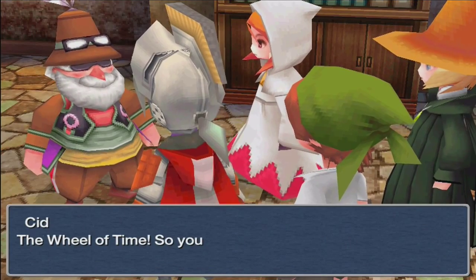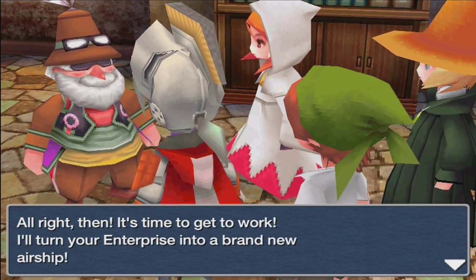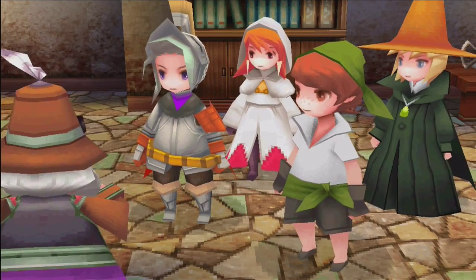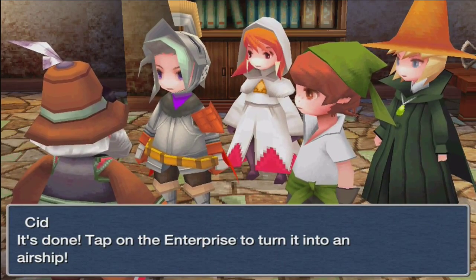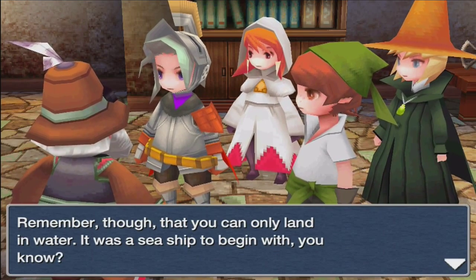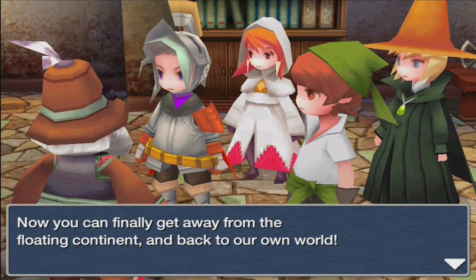Hey Cid! The Wheel of Time. 'So you met King Argus. Alright then, it's time to get to work. I'll turn your Enterprise into a brand new airship.' We could really use this. 'Remember though, that you can only land in water — it was a seaship to begin with.' Yeah, that's the one downside about this ship, but it's fine. Now we can finally get away from the floating continent and back to our own world.